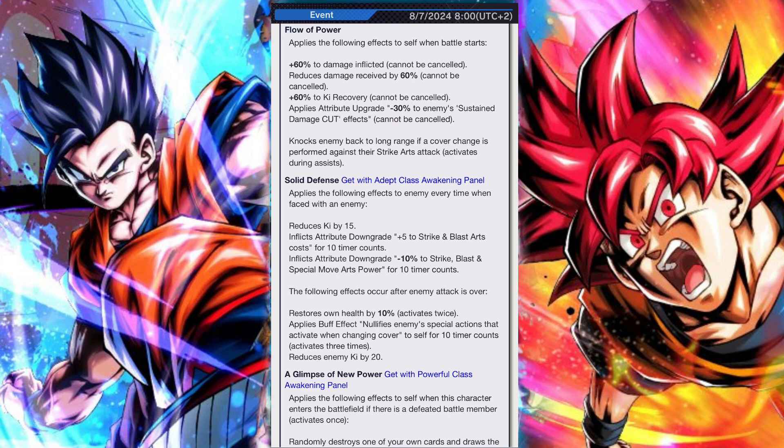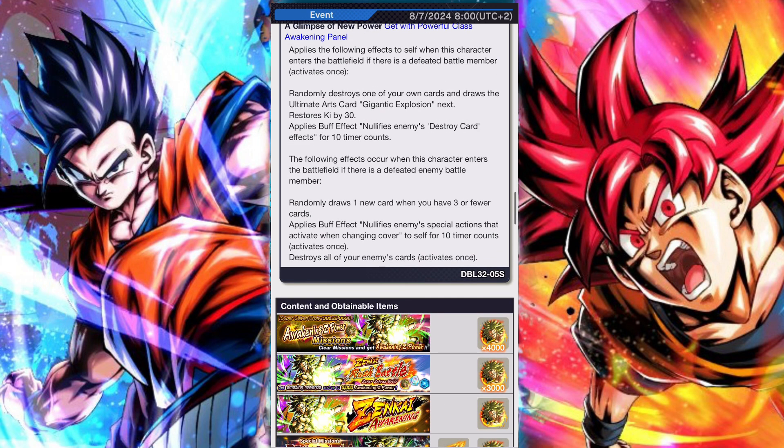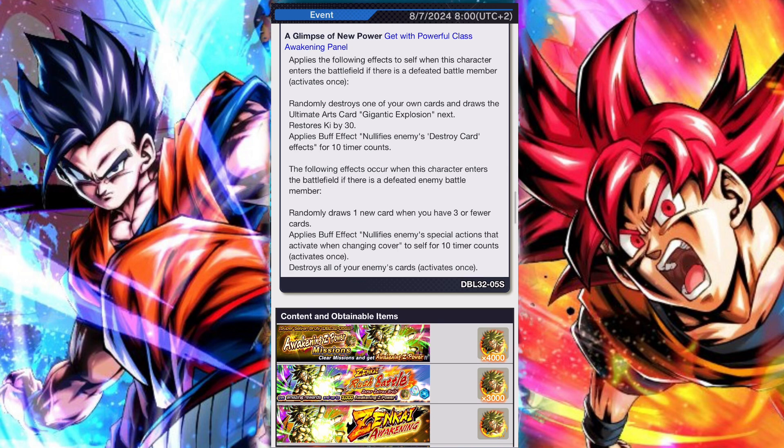In terms of his abilities, his green card changed — giving him the ability to restore Ki, draw a new card, nullification of attribute downgrades, and plus 20% to his own health restoration. His blue Eraser Cannon card got a 20% special move damage inflicted buff and destroys three enemy cards on hit. His ultimate arts Gigantic Explosion was also boosted, giving him a plus 2 to enemy substitution time count.